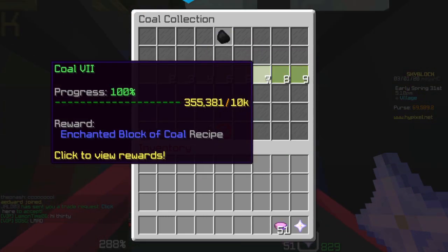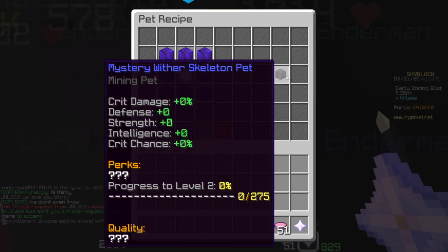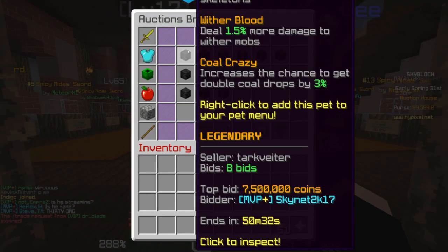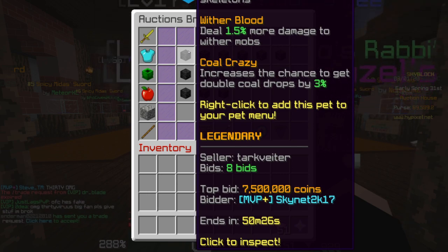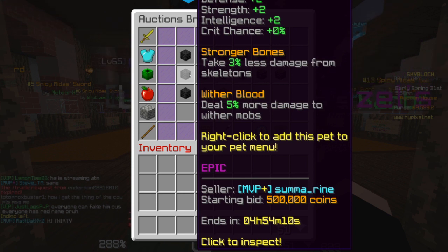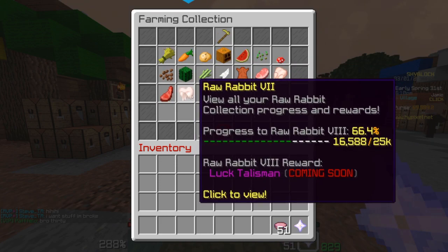There's a wither skeleton pet — look at that, oh that's expensive. Let's look at it from the auction house. It deals 1.5% more damage to wither mobs and increases the chance to get double coal drops by 3%. Wow, that's terrible. Why is that so expensive for such bad abilities?